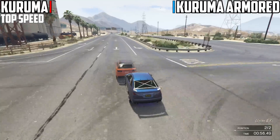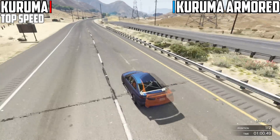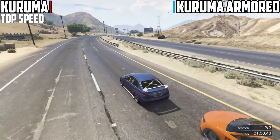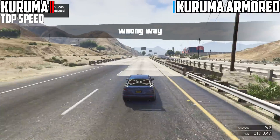However, the normal version has a better top speed over the armored version. This is going to be interesting for lap times as well, considering the armored version has better acceleration with no rear spin. We'll see how that plays out — obviously we're comparing from a standing start, but approaching corners will be a completely different perspective.